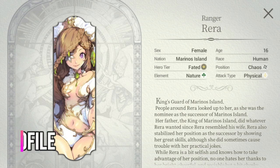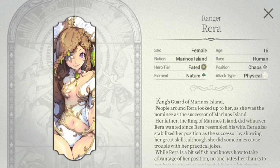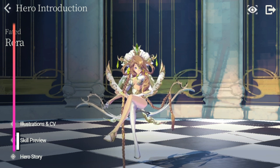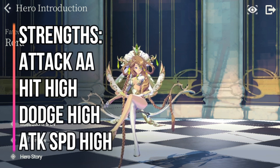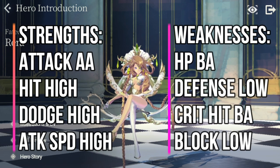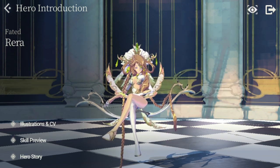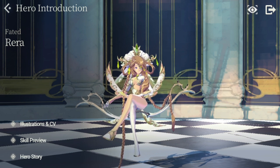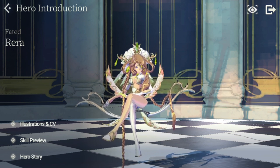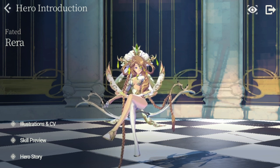We'll start off with FC Rara's hero profile. She hails from the nation Marina's Island, her element is Nature, position is Chaos, and attack type is Physical. Her strengths include above average attack, high hit, high dodge, and high attack speed. For her weaknesses, she has below average HP, low defense, below average crit hit, and low block. So FC Rara is a bit squishy, but she's really fast and packs a punch, especially with Signature Force — she can deal a lot of damage quickly to disable the opposing team.